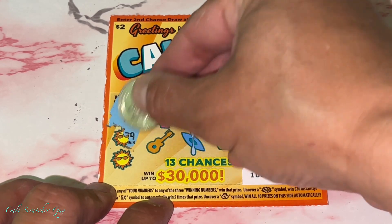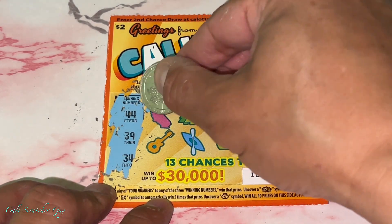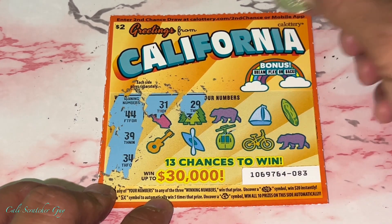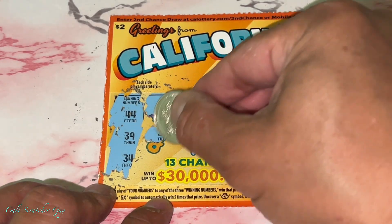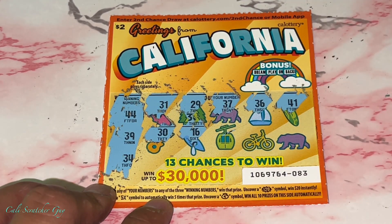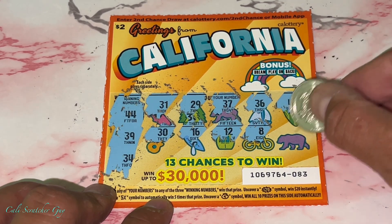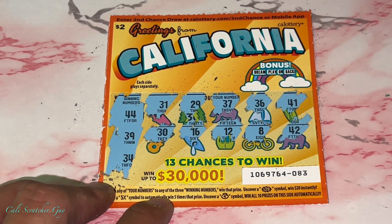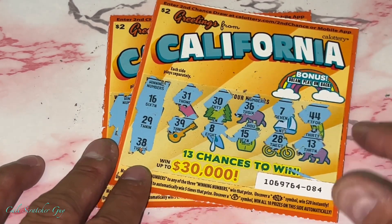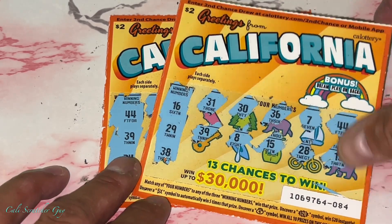Hopefully this card will be the lucky winner. Numbers are 44, 39, 34. Is this going to be another total bust? And it is a total bust. All week long we've been totally busting on all the new cards. But once again, that's just how the lottery is — sometimes you win big, sometimes you win small, and sometimes you bust all week.